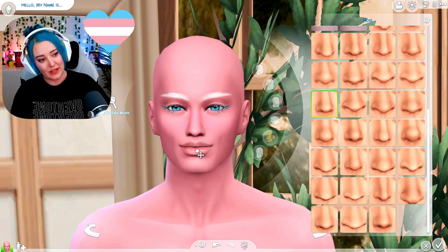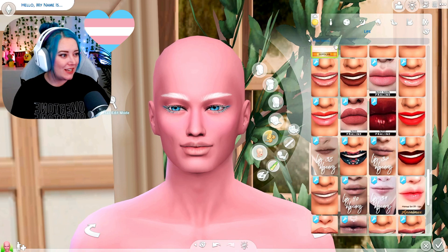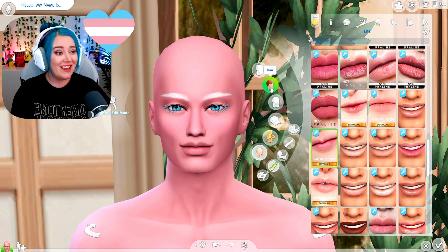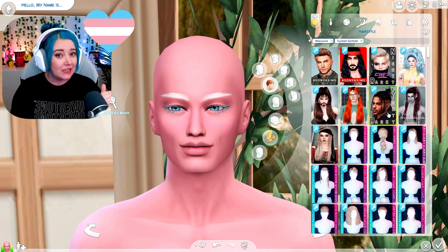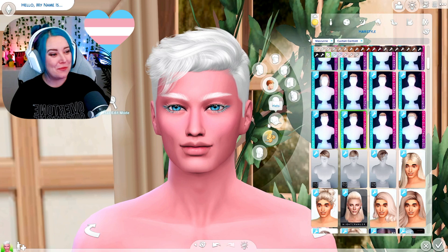I kind of gave this Sim massive lips — let me bring those in a little bit. Actually, I kind of want them back. Going with my natural lip overlays that give just a little flush of pink. On to hair — I'm going to go with either white or teal. We already have white eyebrows and eyelashes, so that's a good amount of white. I'm going white hair — and I have a crush on this Sim now.